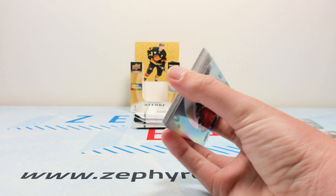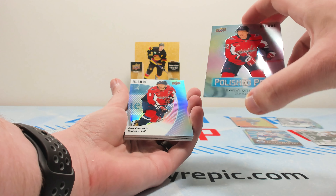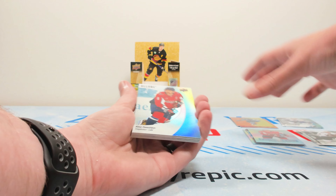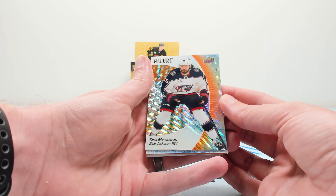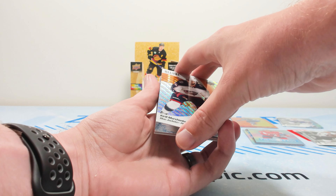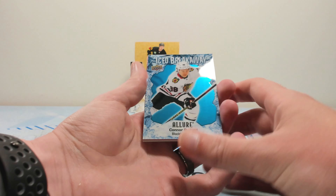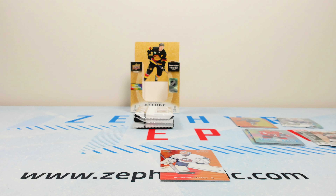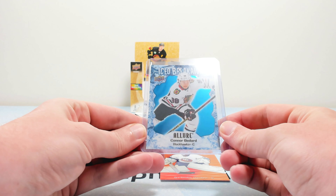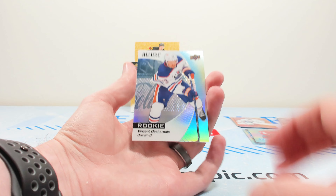Overall the inserts so far are pretty standard and basic. The polished pros have a subtle coloring — a little bit of a rainbowish pattern in the background without the full rainbow effect. There's an Ovi base, Kirill Marchenko on the orange slice — the pattern is a little more pronounced on that one. Then an ice breakaway of Connor Bedard! We'll take any Bedard we can get — that's not bad at all. Bedard from Allure is always nice. That's really what you're opening this up for.